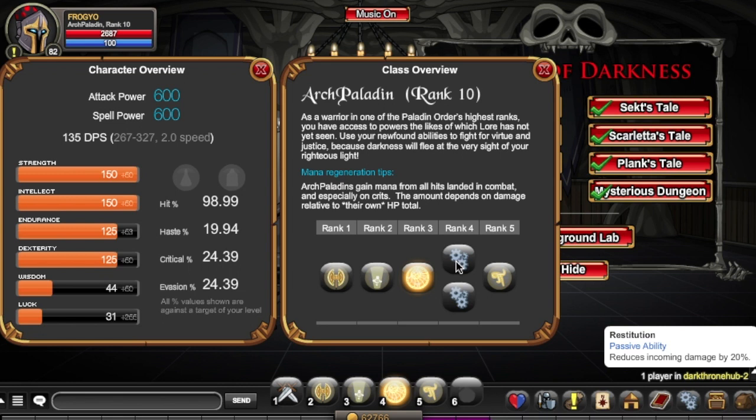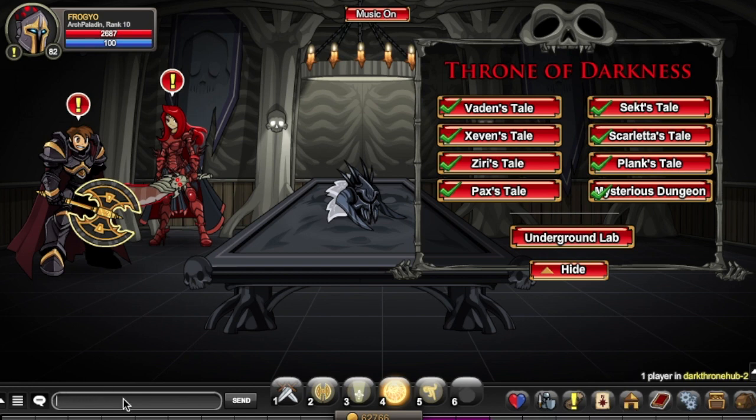The rank 4 passive, Restitution, reduces incoming damage by 20%. There may also be a damage output passive at rank 10, but I'm not sure. Overwhelming Light: your heals are 20% more potent. Even the passives show the greatness of this class.